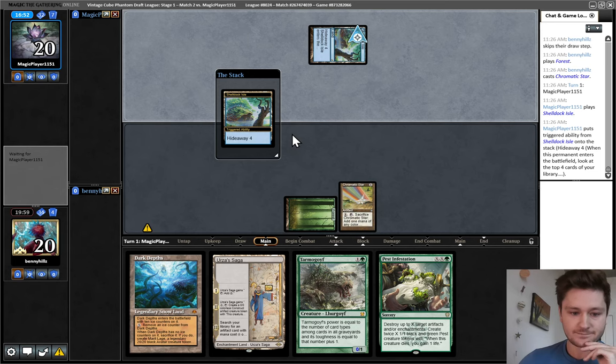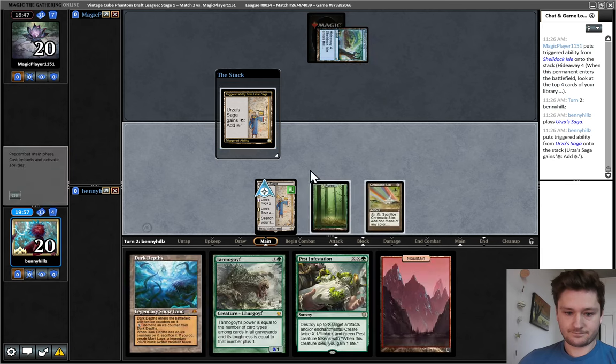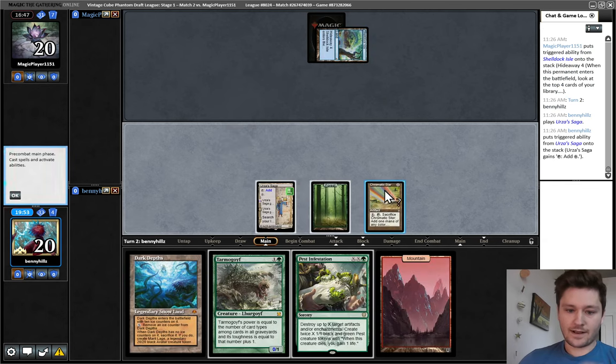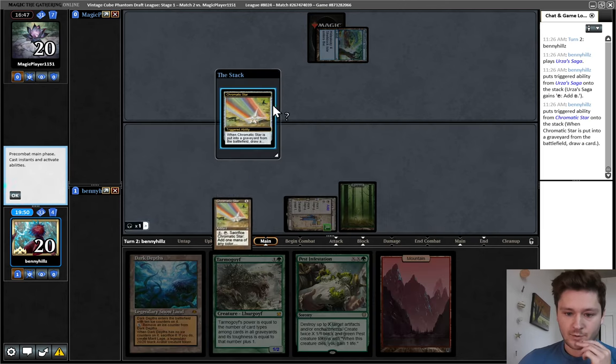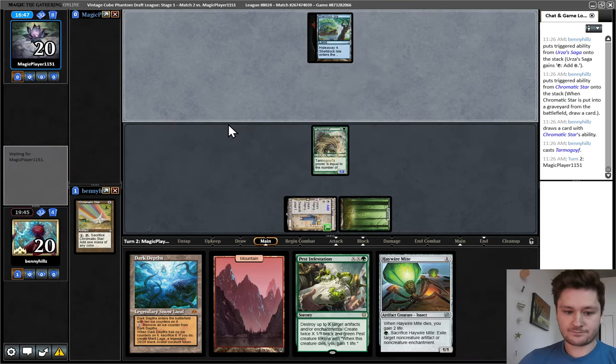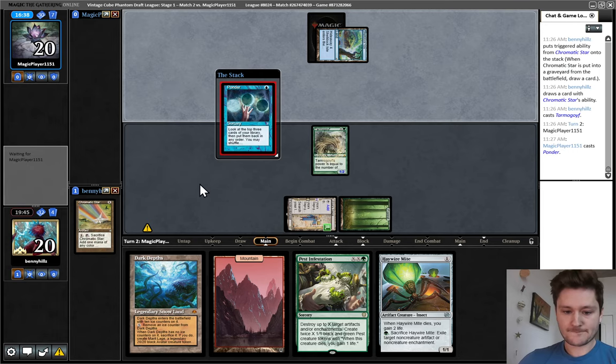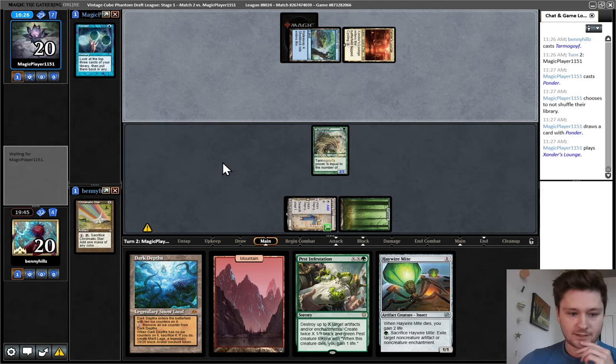I wish we had Wasteland in our deck — or Stripmine would be even better, of course. I'm actually going to crack this now to play around Bowmasters — both because I don't want them to be able to hit us with damage, and I want Tarmogoyf to have more than one toughness. Draw Haywire Might — not the best draw, not the worst. I wish this Dark Depths was a Thespian Stage. I would take the turn off and copy Urza's Saga if I had the Thespian Stage. Just going to untap.